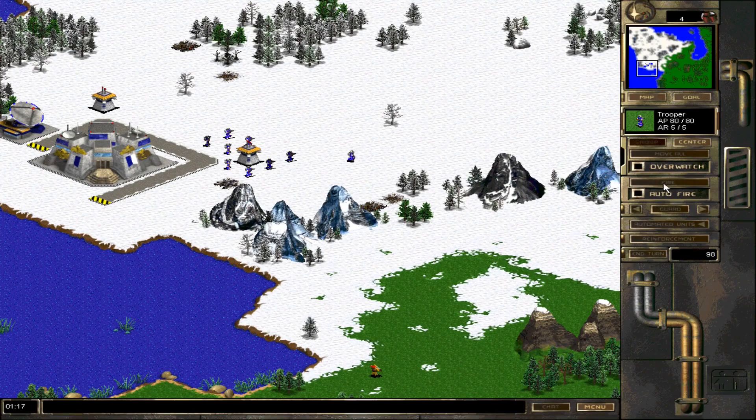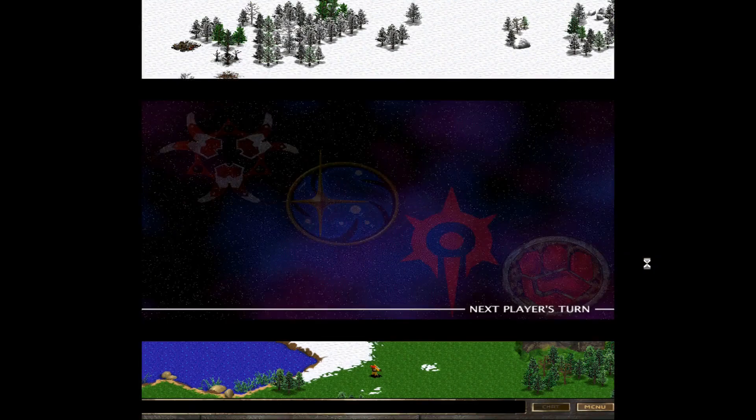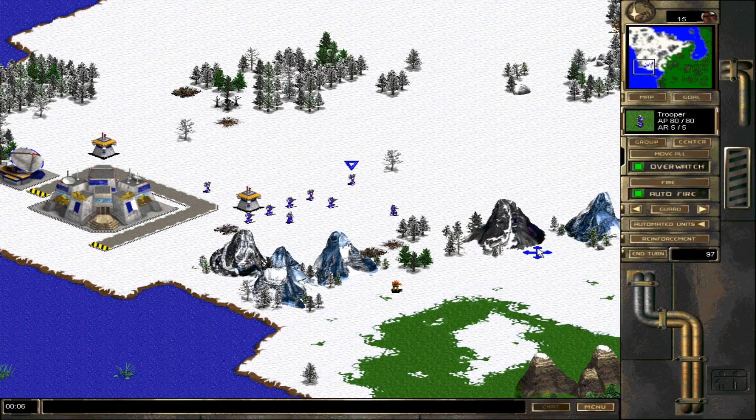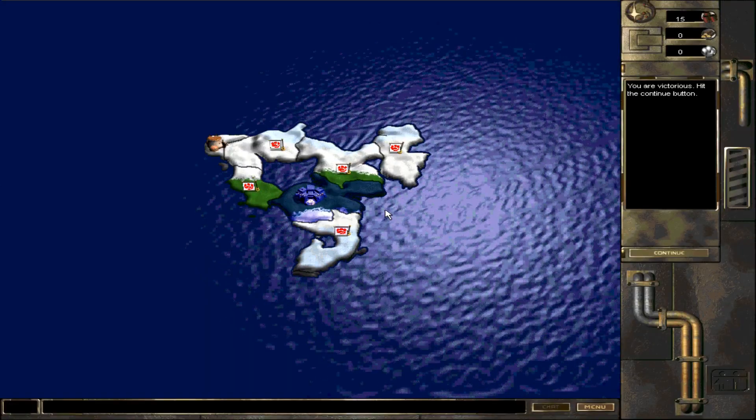We also have Overwatch. If a unit still has action points after moving and Overwatch is activated, it will go into Overwatch mode — meaning if an enemy comes in range, the unit will shoot at them before the enemy has a chance to shoot. A slight apology for this first episode because it won't be that exciting. Since I'm playing every mission there is, these first ones serve more or less as a tutorial. There's not much tactical depth or difficulty, but we will get there.